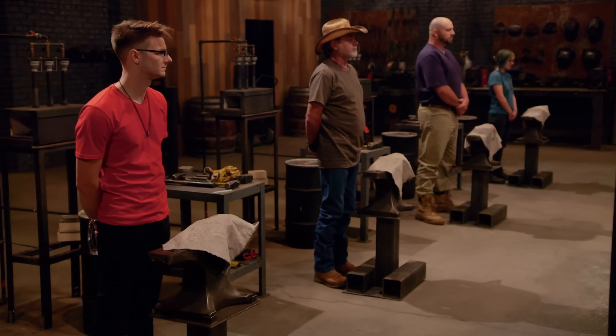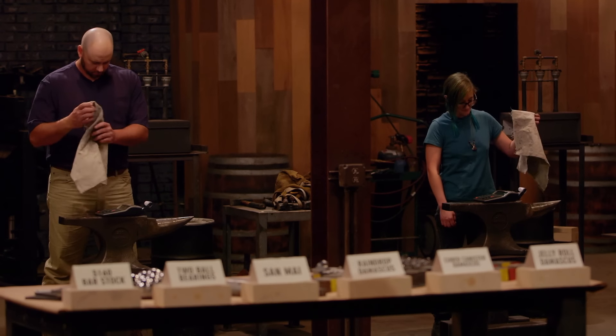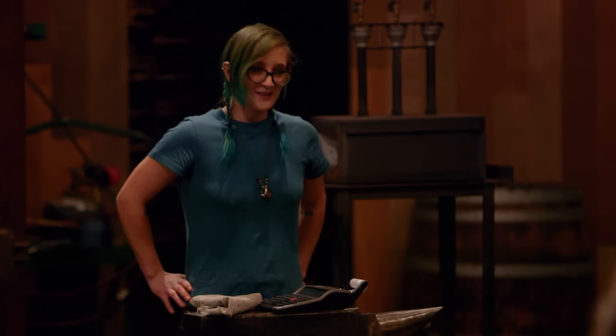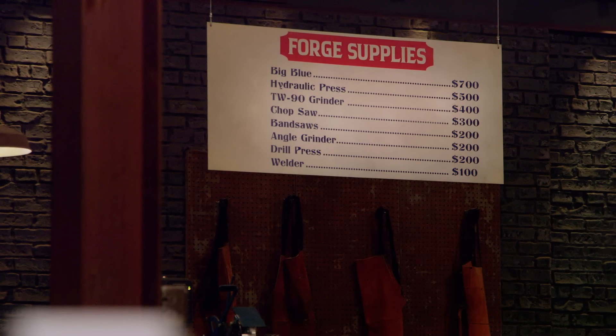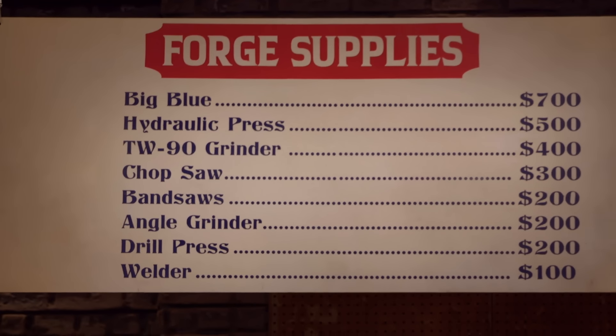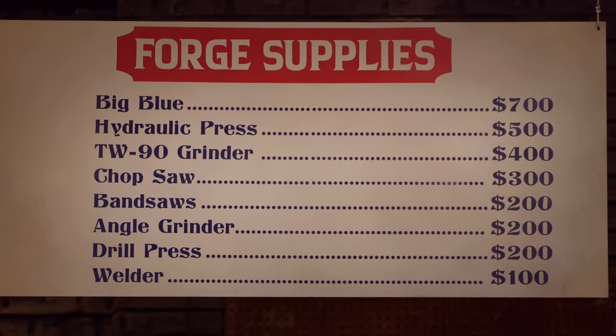Bladesmiths, to become a champion in this forge, it's all about taking calculated risks. Go ahead and lift up that cloth on your anvils. On your anvils is a calculator, and you're going to need that to do a little bit of accounting here in this competition. It's going to cost you money to use the tools here in the forge. There's a list of all our tools and the cost to use them. Want to use the drill press? That's going to cost you $200. And if you want to use Big Blue, be prepared to throw down 700 bones.